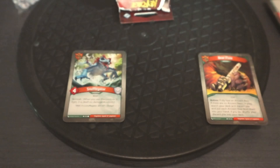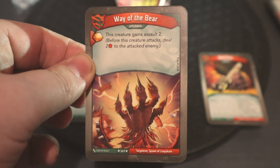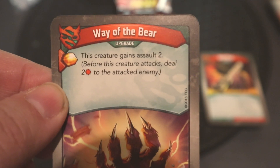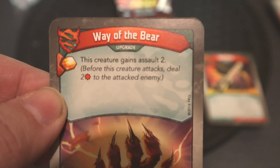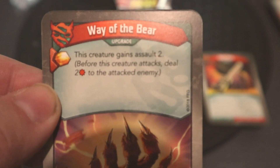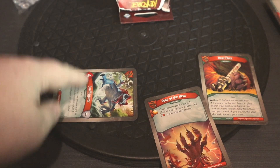Then we have upgrades. These are played when you choose a particular house and are attached to a creature. For example, this upgrade gives a creature 'Assault 2,' meaning before the creature attacks it deals two damage to the attacked enemy. When you attack you deal both damage simultaneously, so the assault damage is dealt first — quite powerful. Normally you exhaust a creature, target another creature, and both deal damage simultaneously, so if the other creature had four power they would both kill each other.